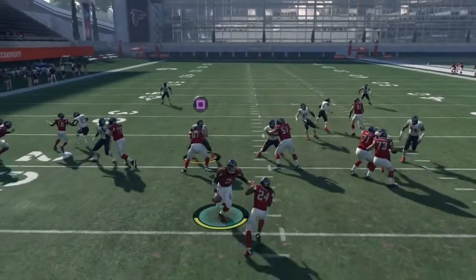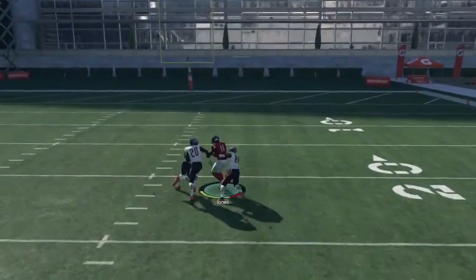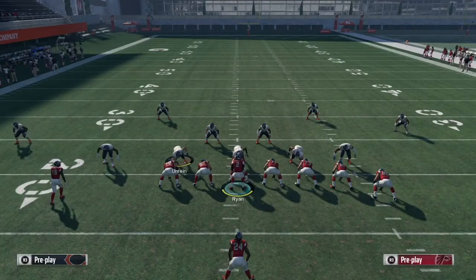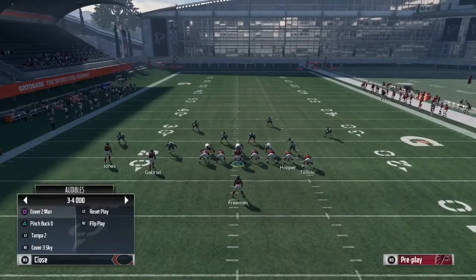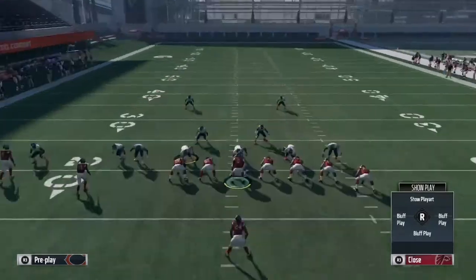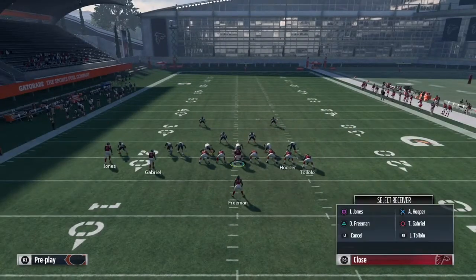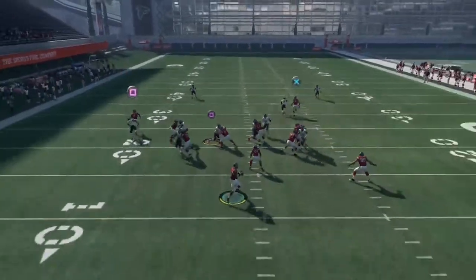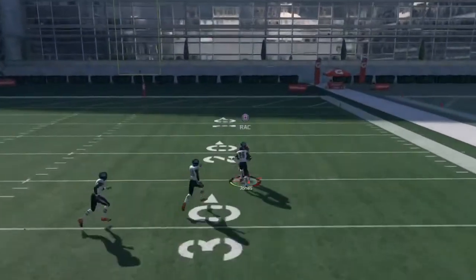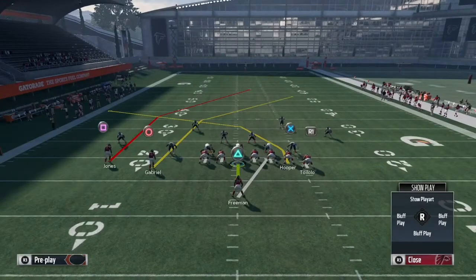Here's the play against Cover 2 man-to-man coverage. Snap the ball, roll out of the pocket, and just bomb it deep to Julio Jones. He's very easy to get open. Your opponent's gonna have nothing to do besides rage quit. Running it again — put Circle on a slant, smart route the post route, put X on the out and smart route it, snap the ball, and Julio Jones gets wide open. All you need is time and a fast enough receiver to get over the top.